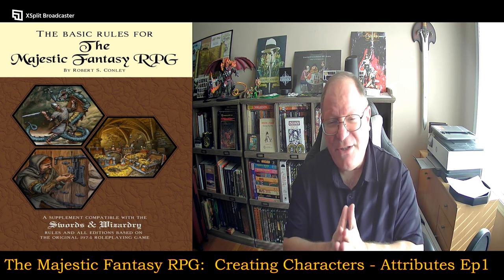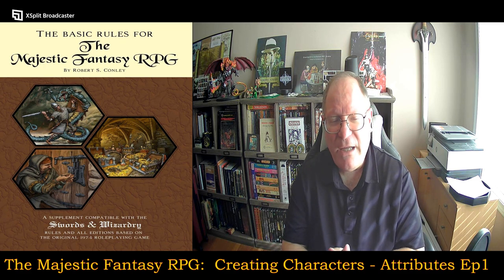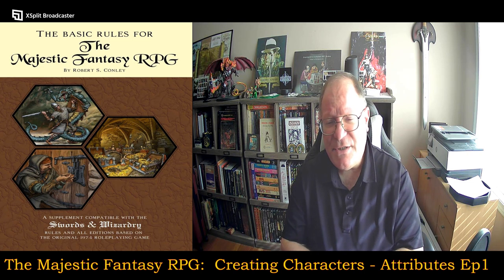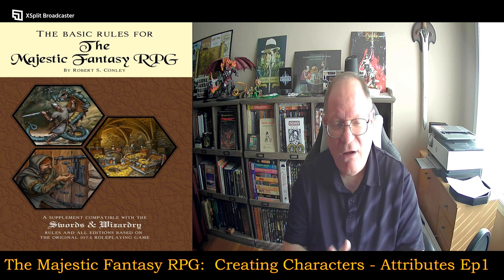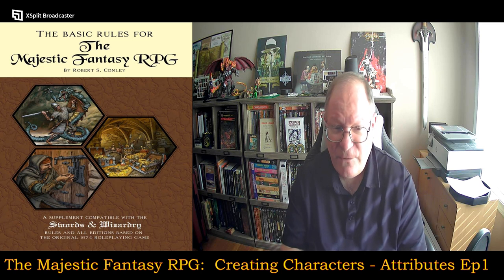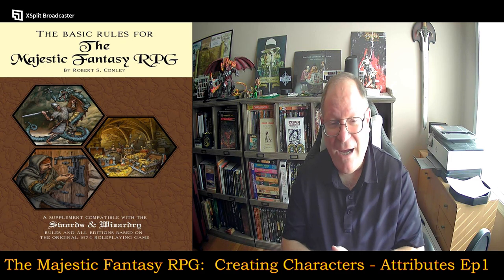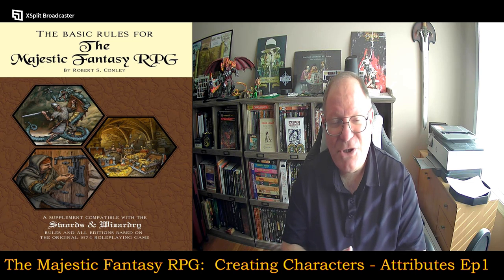So without further ado, I'm going to jump right into this, and today I'm going to focus on the attributes, and specifically I'm going to be looking for differences from the original D&D that this is kind of based off of. Now this game system is derived from OD&D, or Dungeons & Dragons 1974. But there's also going to be some modernization thrown in, going all the way back to probably D&D B/X and moving forward as well. This game system is fully compatible with Swords & Wizardry, which is another really great OSR game system created originally by Matt Finch and worked on by many others since then. So without further ado, let's jump right into attributes.